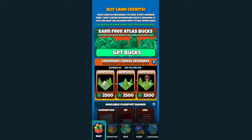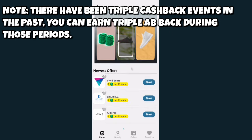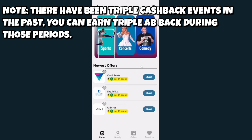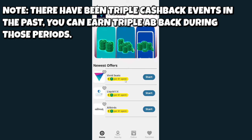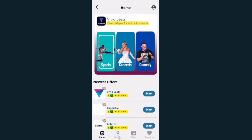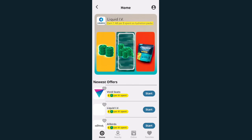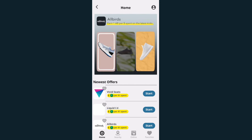There are other ways to get Atlas Bucks as well. There is a cash back rewards option — you click 'Get Bucks' at the very top and you'll see online providers that offer 1 Atlas Buck per dollar spent. There's also a nearby option where you can go to different stores and be rewarded with additional Atlas Bucks per dollar spent, as long as you register a credit card.